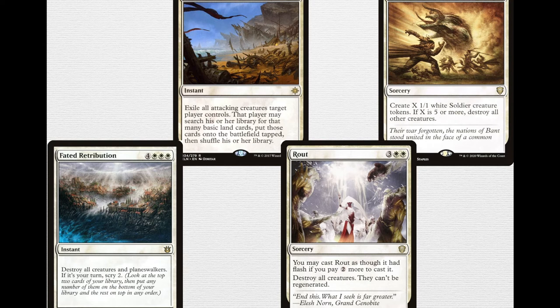Fumigate is 4 triple white, so 7 mana instant: destroy all creatures and planeswalkers. If it's your turn, scry 2. You're not often going to cast this on your turn, but the fact it kills creatures and planeswalkers — and remember we're not playing any planeswalkers — is nice to have to wipe out a planeswalker deck. Rout is 3 double white — you may cast it as though it had flash if you pay 2 more, so a lot of times you'll be casting it for 7. Destroy all creatures, they can't be regenerated. With this deck you're normally passing turn with mana open, so casting a board wipe at instant speed can really catch opponents unawares, or you can board wipe at the end of the turn just before yours and untap on an open board. Remember Heliod has Indestructible.